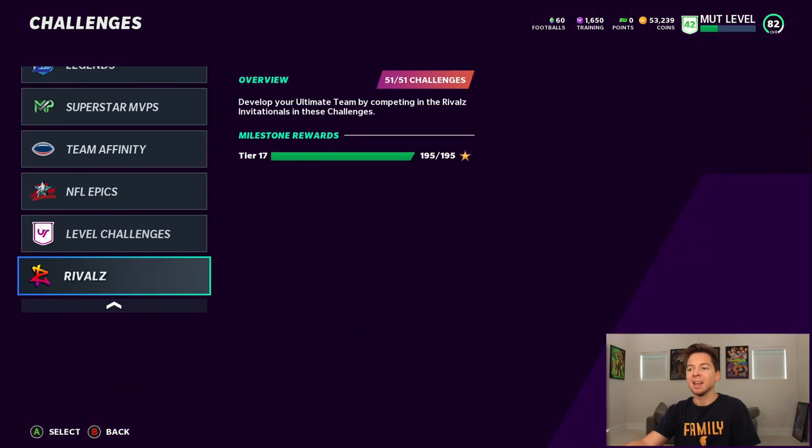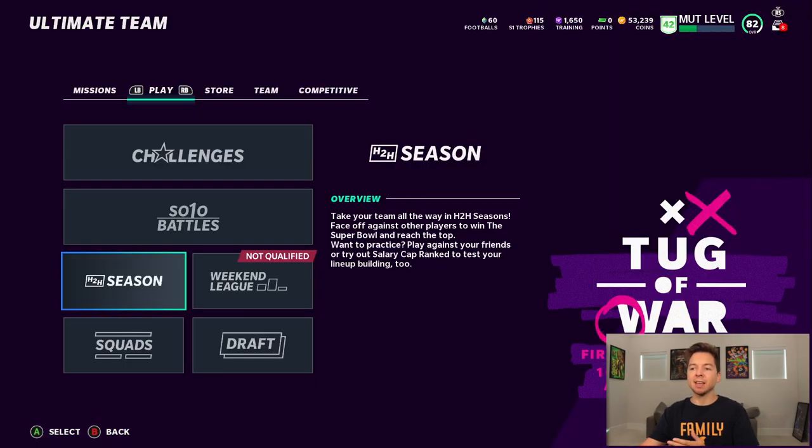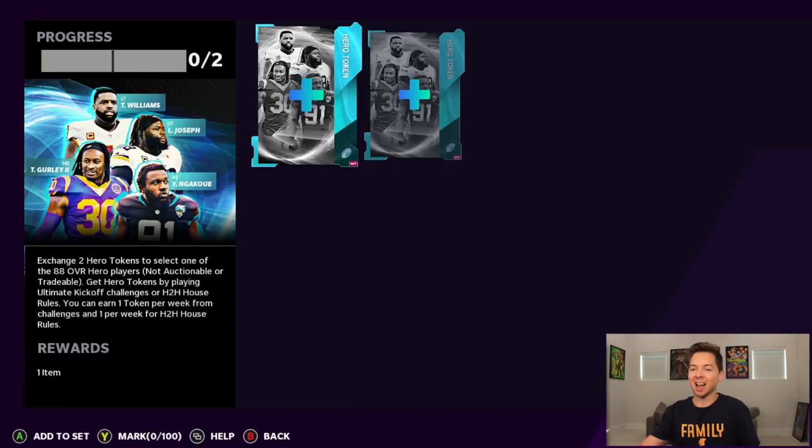We still haven't unlocked the final seven, and then for the rival solos we are 195 out of 195. I know I have been slacking a little bit on these solo challenges, but one thing I have been doing is house rules. Last week we had college OT, which is always pretty fun, and then this weekend we have tug of war. Now that you guys are caught up, it is time to make a huge upgrade.